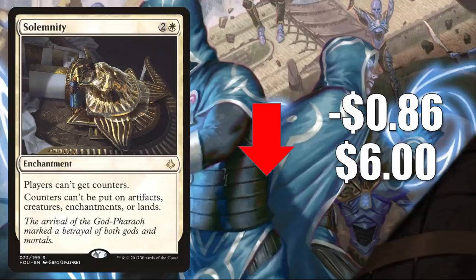A lot of people wanted to pick up Solemnity to play with the new Ikoria card Luminous Broodmoth. If you have those two cards in play and sacrifice a creature to something like a Phyrexian Altar, you get the mana and the creature comes back — creating an endless loop. Something you might see quite a bit of in Commander, maybe other formats as well. But this week the card stabilizes down a little bit.